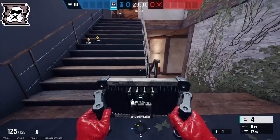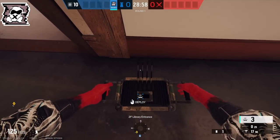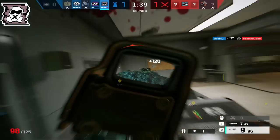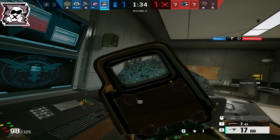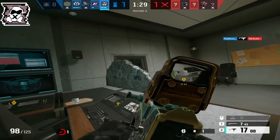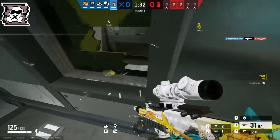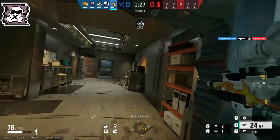Moving on to Mute, he is much easier to counter due to his gadget being electronic. Typically, you'll see Mute players place their jams around doorways and drone holes in and around the bombsite. The best way to get rid of them is EMPs. Impact EMPs can do a great job of clearing jams off of a doorway so that you can continue your droning, however this does require you to be pretty close to the doorway. So if you want an even more effective counter, Thatcher is the perfect guy for the job. Just throw his EMPs in the general direction of where the Mute jammer is, and you'll disable any jammers in your way. You may also disable other defender gadgets as well, which is a pretty nice plus.